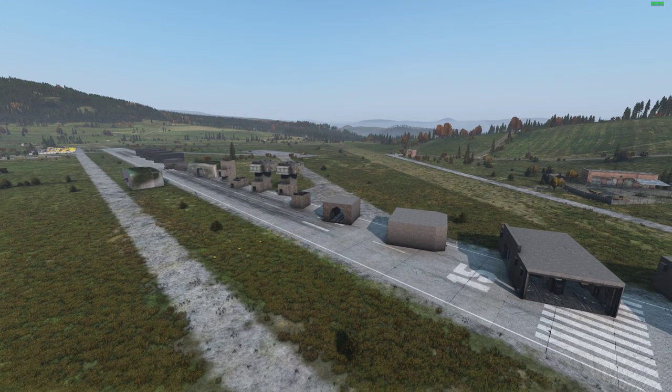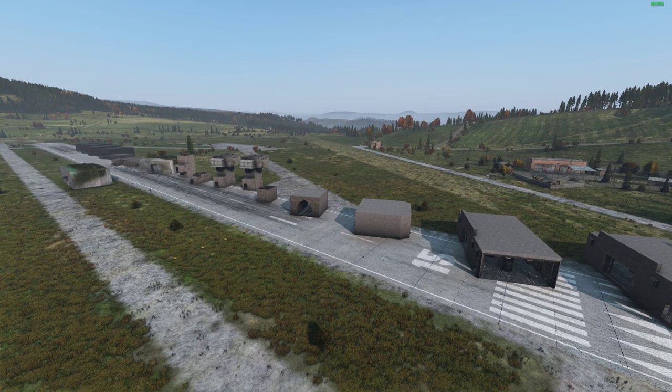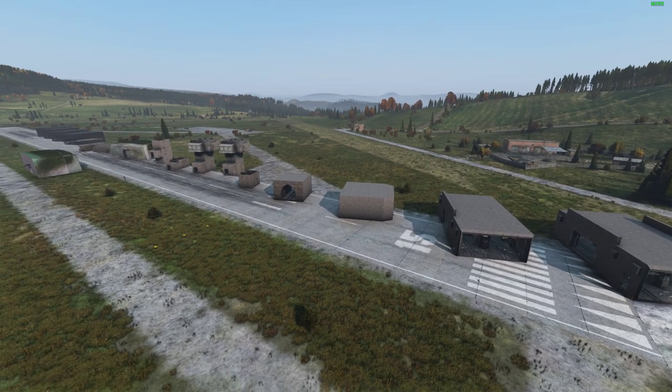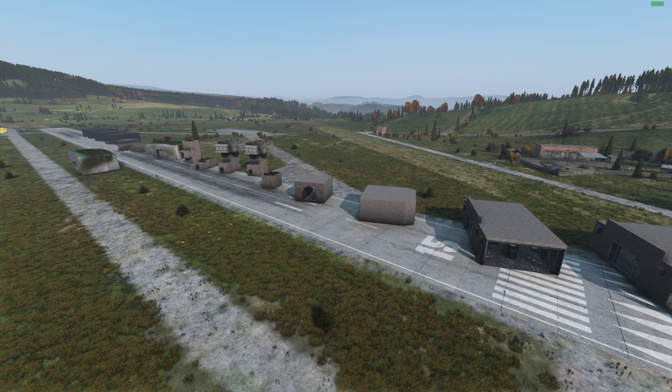If you weren't aware already, on Livonia in 1.19 there is now a new underground bunker, and this underground bunker is made up of lots of building blocks like you can see here — incredibly useful building blocks. We're going to zoom in and have a look at some of them.